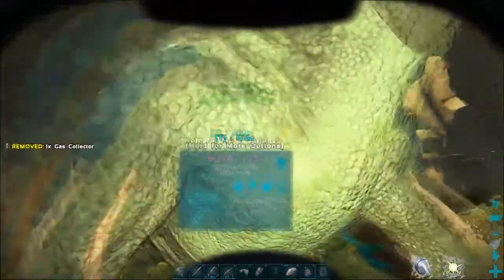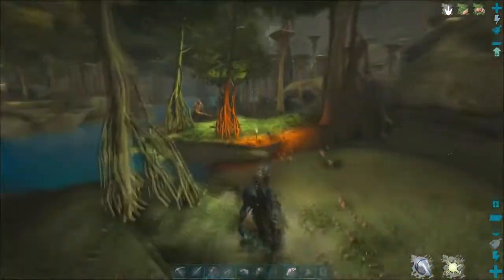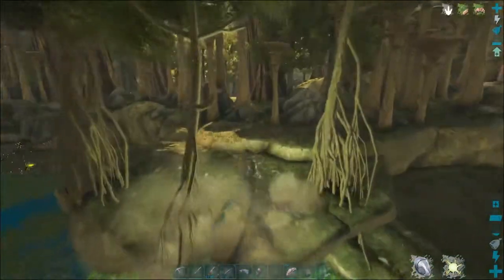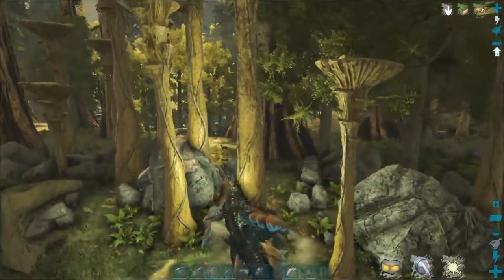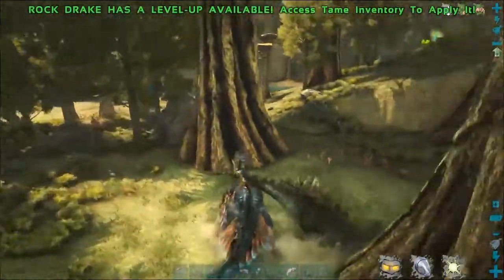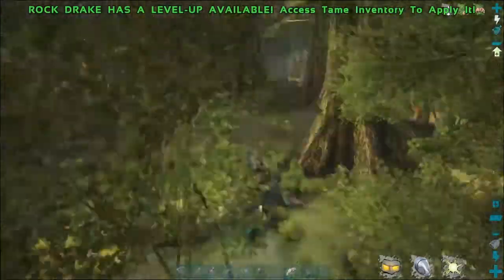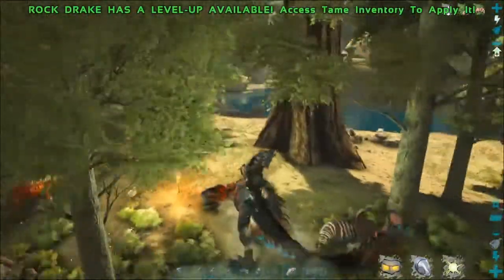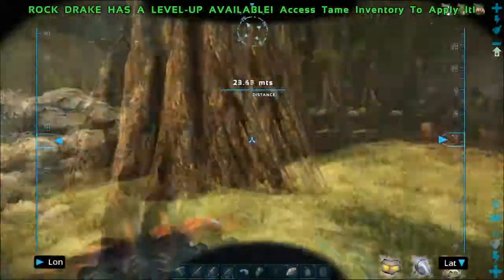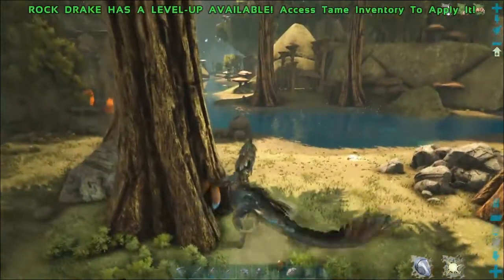There we go - that'll be a nice close one. Now we can come back to... something's max level around here. Wow, I'm getting turned around so easily. I do want an aberrant equus though - we also need to find an aberrant otter.